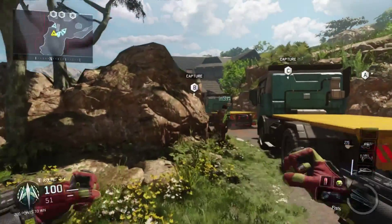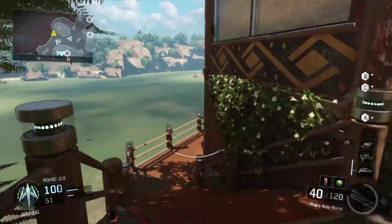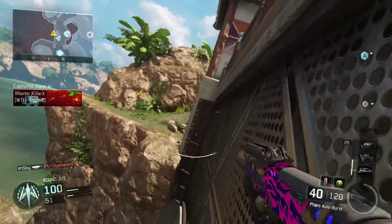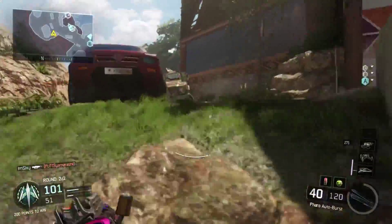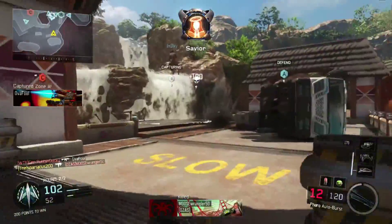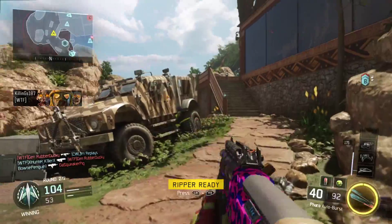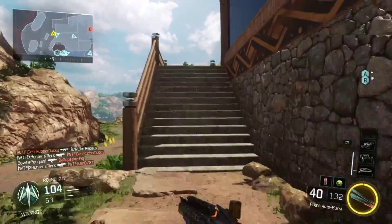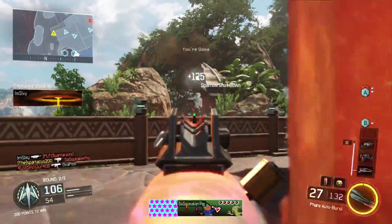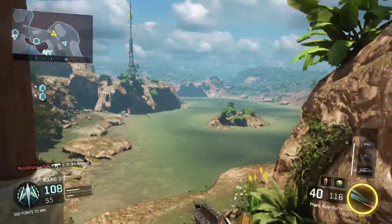Camos on the Pharaoh don't stand out that well because it is a small submachine gun compared to assault rifles or light machine guns. If you put a camo on it and then use the paint job feature, the paint job kind of takes up most of the gun and you can barely see the camo. The one I have is just a pink background with blue squiggly lines — something really simple.